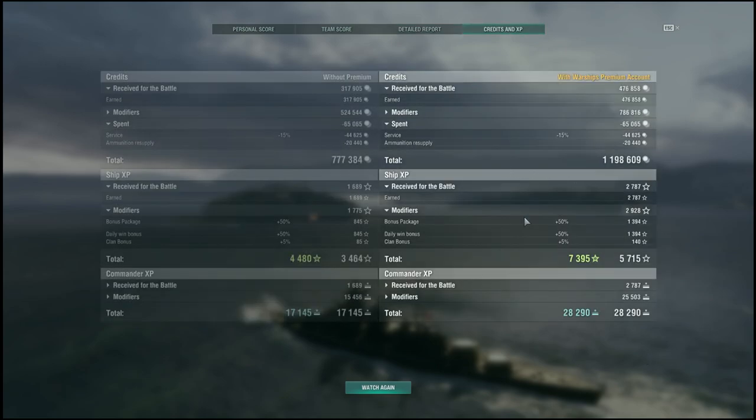We were running economic bonuses, so we have about a million credits profit, 7,000 free XP, and 28,000 elite commander experience since we have a 21-point captain. So that is running Brandenburg on the front lines — or any brawling battleship on the front lines. Like this video, give a thumbs up; thumbs down if you didn't enjoy. Click subscribe if you haven't already. Hope to see you again next week — have a good one.